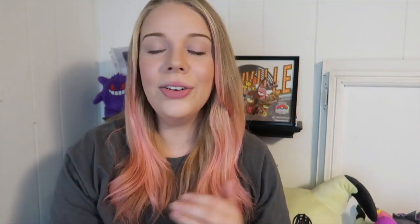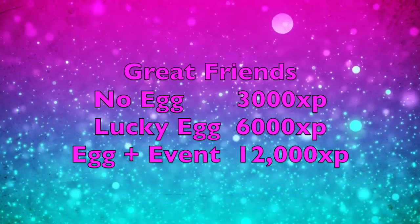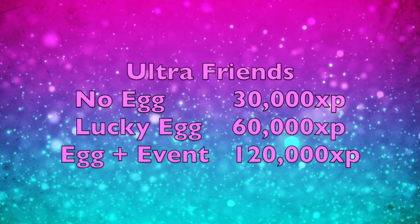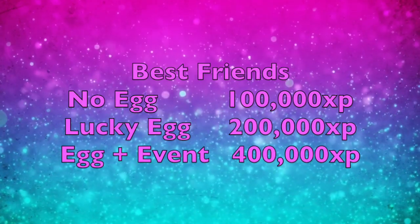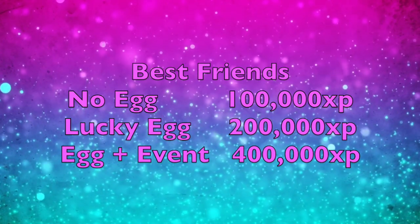You can also get tons of XP through your friends list if you use it wisely. Every time you level up your friendship with someone you get experience, and the higher the friendship level, the more XP you earn. Reaching great friends gives 3,000 XP (6,000 with a lucky egg, 12,000 with double XP). Ultra friends gives 30,000 XP (60,000 with a lucky egg, 120,000 with double XP). Best friends gives 100,000 XP (200,000 with a lucky egg, 400,000 with double XP).